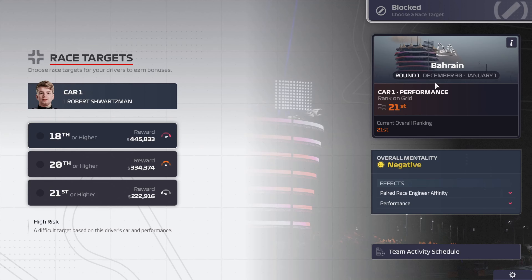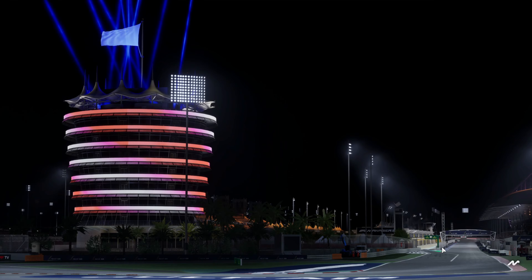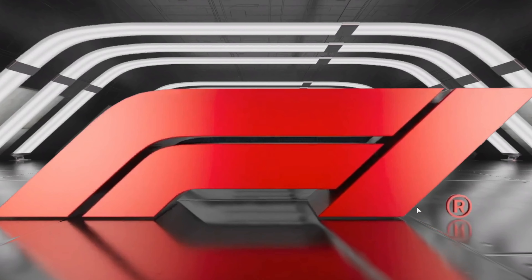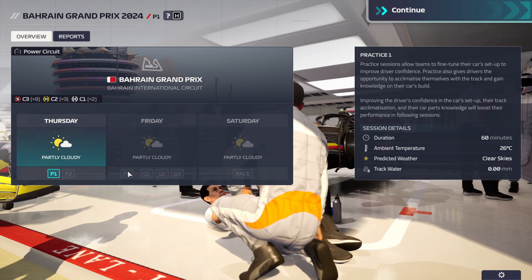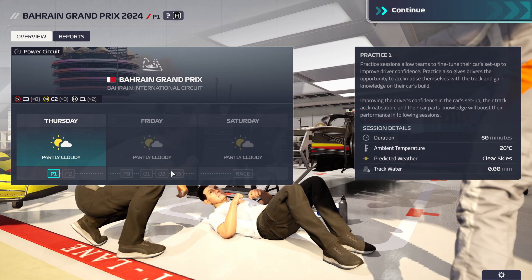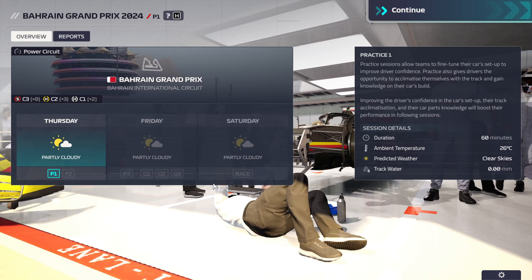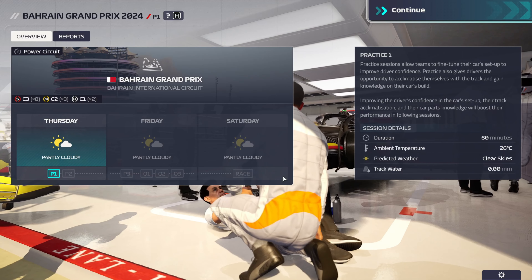The first round of the season — our race targets are P21 and P21 for both drivers, because we have the worst car on the grid. We head over to Bahrain for round one. I won't show you the practice sessions or qualification sessions live, but I will show you our qualification results and everything happening in the race results, to keep the video from getting too long.